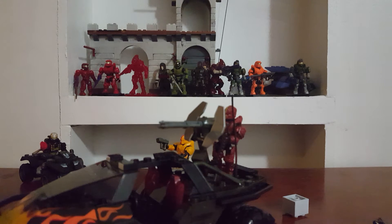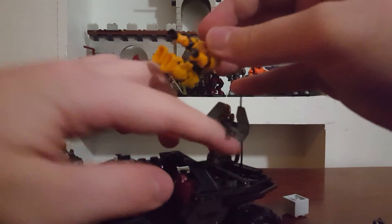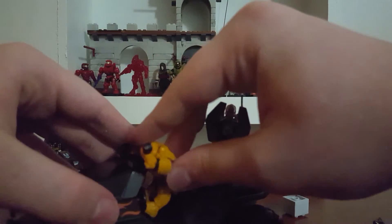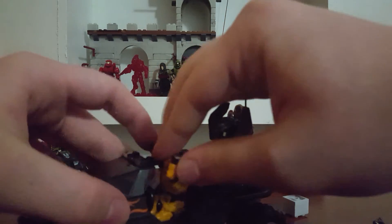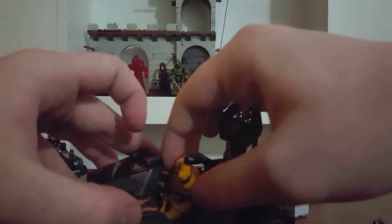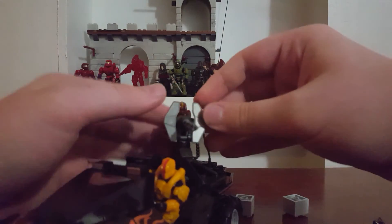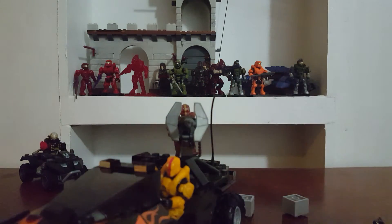I think this is a pretty good Warthog design. Let me put the yellow Spartan into the driver's seat. It's kind of harder to because of how these figures stand. You've got to put his arms up — it's very hard to get him in there, but once you do it's okay. Push his arm in there and make it look like he's turning or something. There you go.